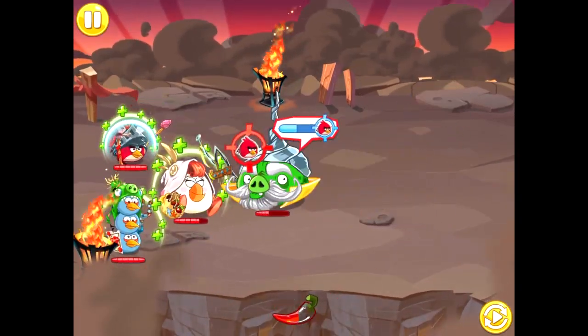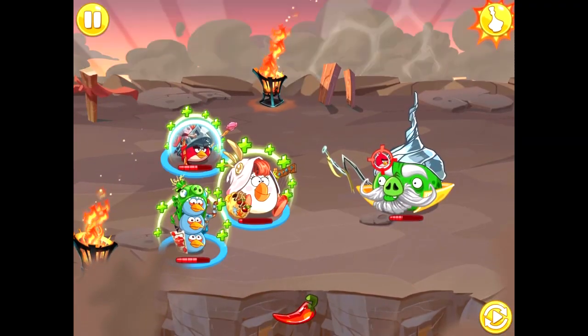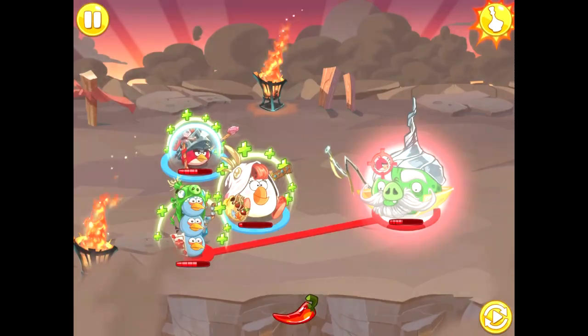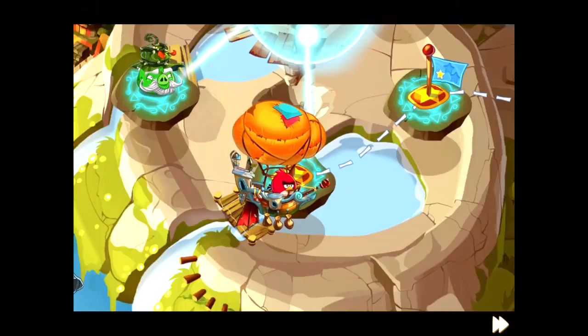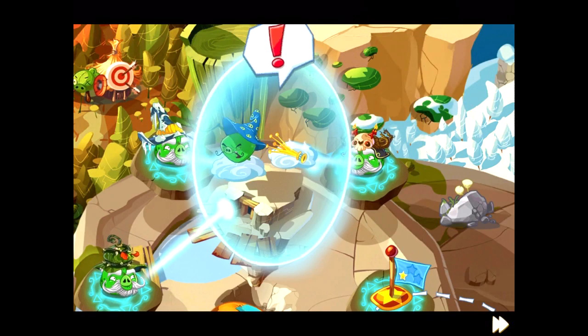At one point, the Tempest Pig almost kills Matilda, leaving her on a fraction of health. However, thanks to Matilda's cleric shield and Red's knight shield, we can defeat the boss relatively easily, unlocking the second section of Wizpig's shield and allowing us to progress to the third wave.